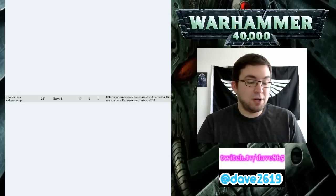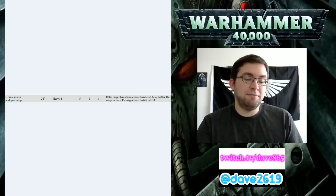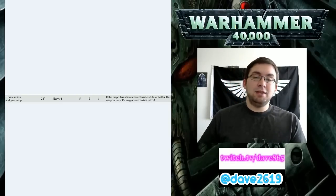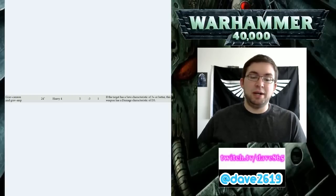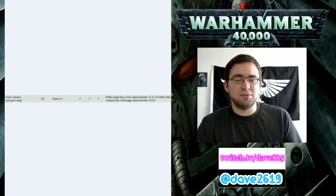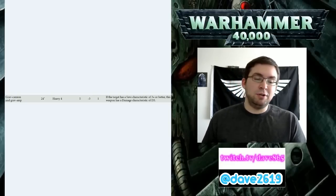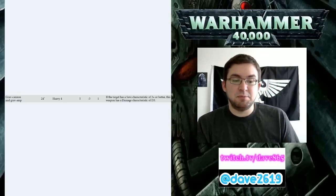We also have a little bit of info about Dreadnoughts. Their stat line includes Toughness 7, and 4 attacks in melee with Strength 12, AP -3, D3 damage weapons. Definitely capable of holding their own - a Dreadnought can tear apart some vehicles pretty easily. For example, against our Predator which has 11 wounds, 4 attacks hitting on 3s with a Dreadnought can probably tear apart a Predator in 2 combat phases. That seems pretty cool.